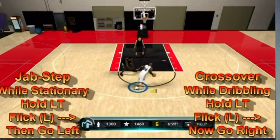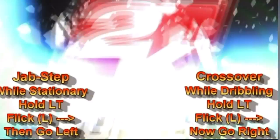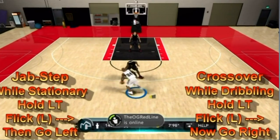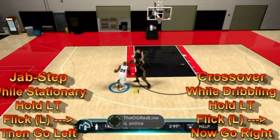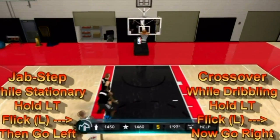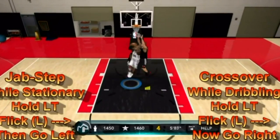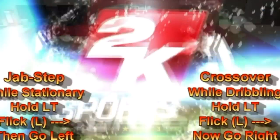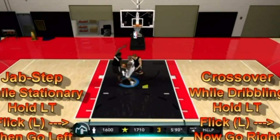Flicking the left analog to the right creates that fake jab step to the right. Your man is then going to automatically go to his left — just like so. In most cases, you can then hold the left trigger, pull the left analog stick back to your right, and cross him back over to your right side, and you'll beat him almost every time.